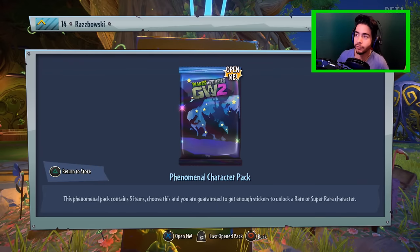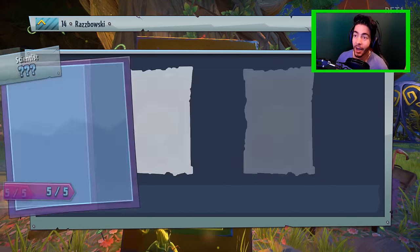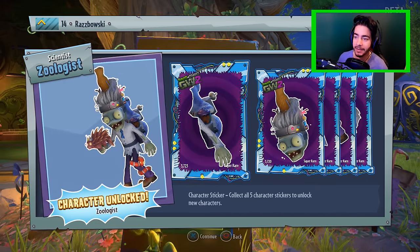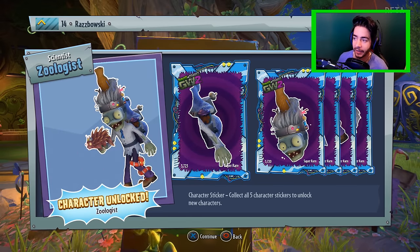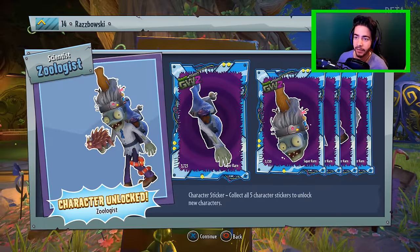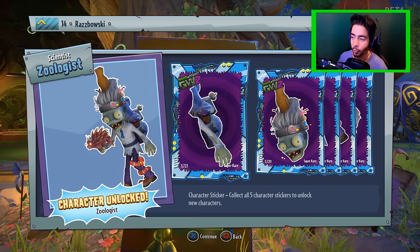Let's continue and do the last pack of the freebies. Open me baby cakes - what are we gonna get? Give me something absolutely fantastic! It looks like we're getting the full suit of the zombie scientist - we've got the zoologist character unlocked here, fantastic! Look at this guy - we have got all parts of the zoologist, which is amazing. So we've got a different skin for this scientist. Excellent, we're gonna check him out afterwards.